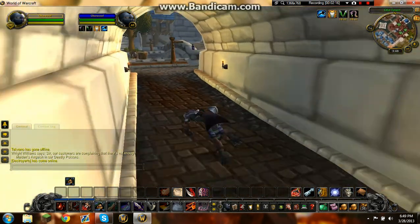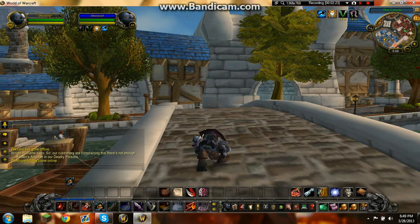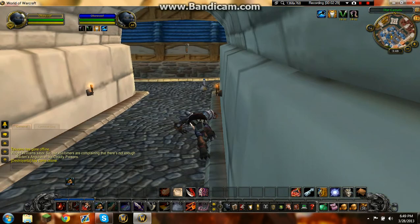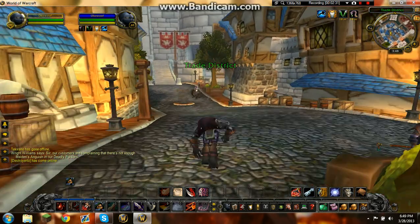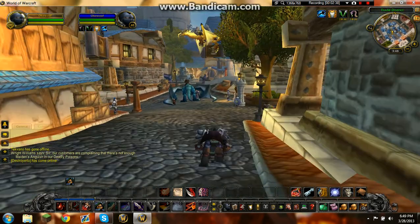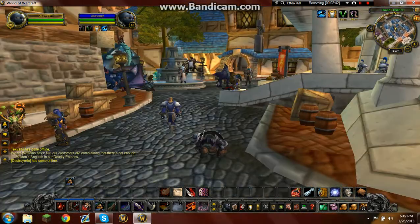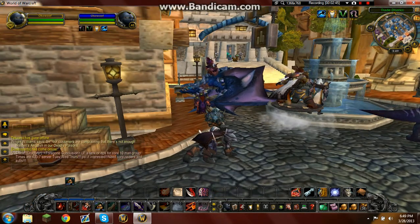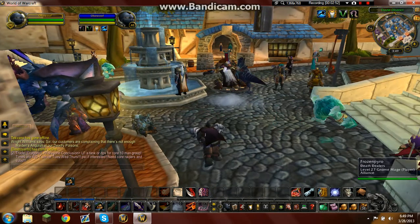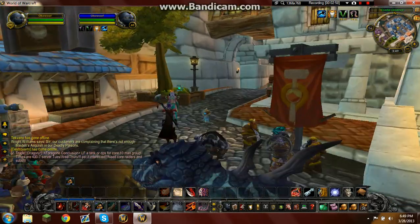Every little area of the city is connected by these bridges. We're about to enter the trade district, which is where the auction house is — that's the player economy. There are also quite a few NPC locations scattered around here. Now you can see where the big boys roll — check out their nice mounts. I'm lagging here because there are so many dragon mounts that it takes up so much. Over there to the left is the bank, and that is the auction house, which is pretty nice.